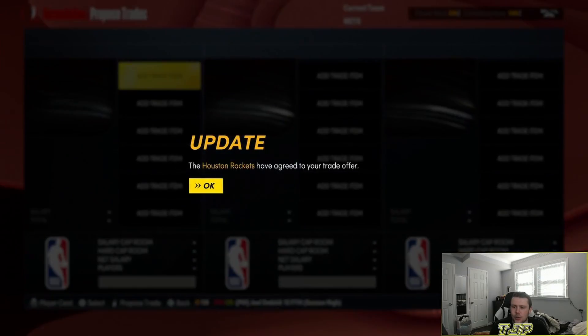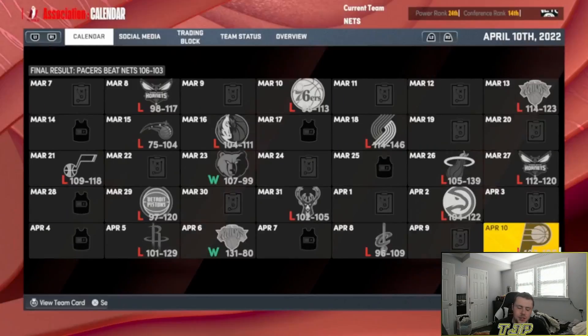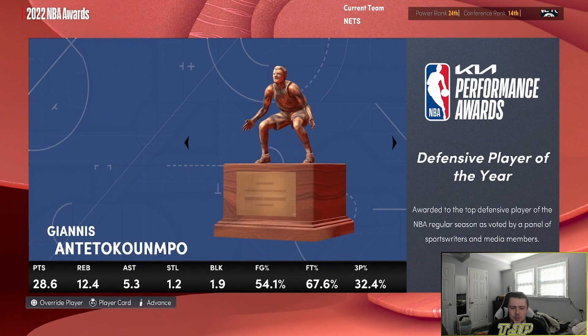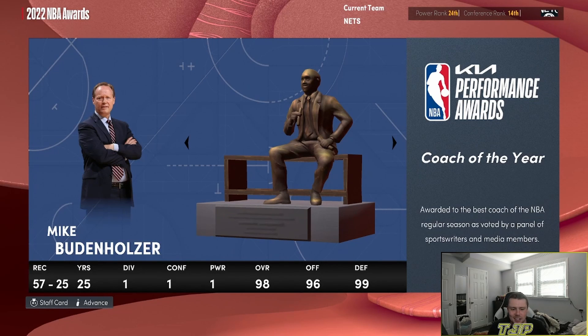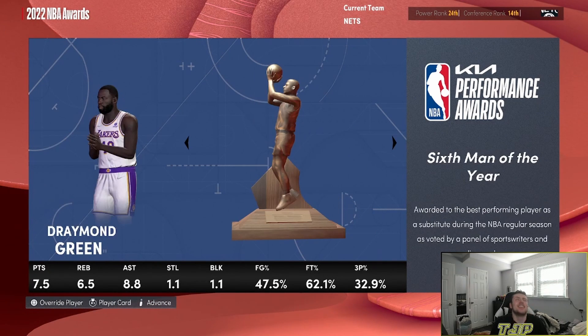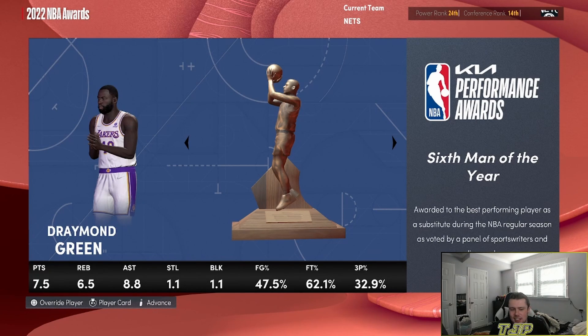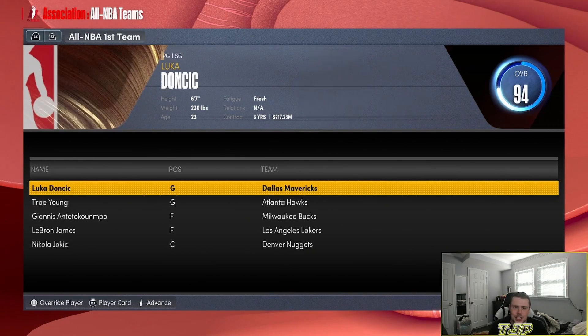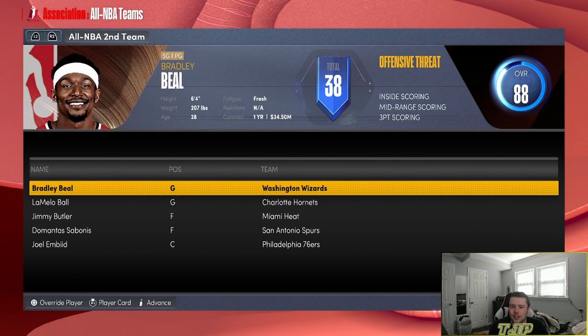We're going to lose this game — yeah, we lost. But we're not making a trade now — we're going to make a bunch of trades to make this team good for the season. But the problem is, do we even want good players? Because every time we lose, we have to trade our best player. We ended up with a horrible record. We were 31 and 51. I'm actually surprised — you'd think we'd be a lot worse.